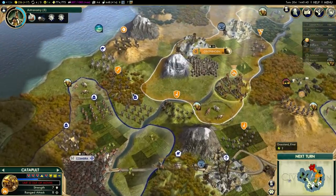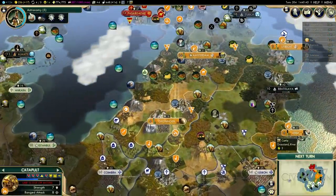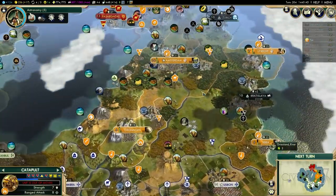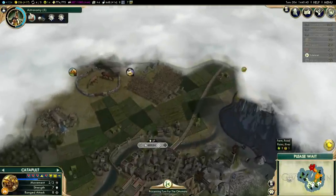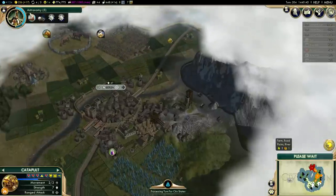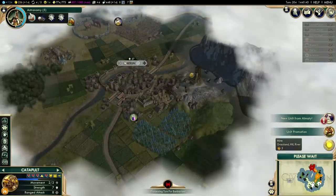I would buy all these tiles around here if I could, but I promised them I wouldn't do that, and I know other civilizations might look down upon me not keeping a promise. Germany has denounced an unmet player — I presume that would be Rome for encroaching on their borders. That is Rome — yeah, it's purple. The clouds might make it a little different, but I think that is still purple and yellow, so that is Rome.